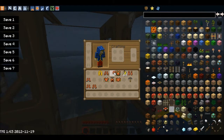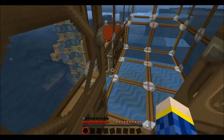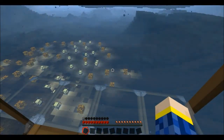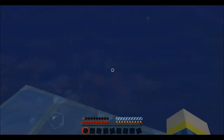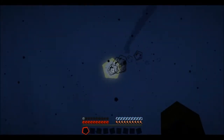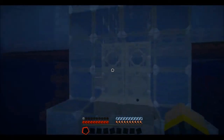The next one along is called the scuba helmet. Basically, you probably have an idea — when you get in the water, you don't die when you swim around. Your breath doesn't go away, the bubbles stay there. You can swim around as long as you would like. You can see the bubbles there. You can swim around in the water as long as you'd like and the bubbles will not go down. It's pretty cool.